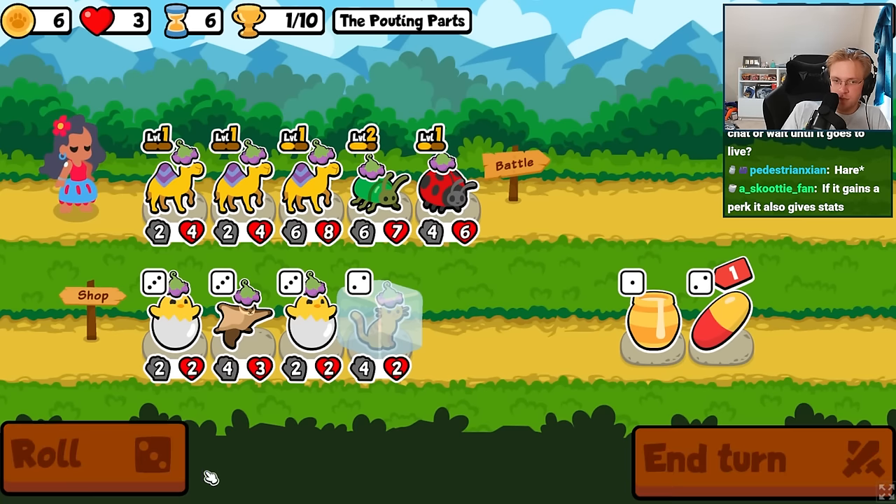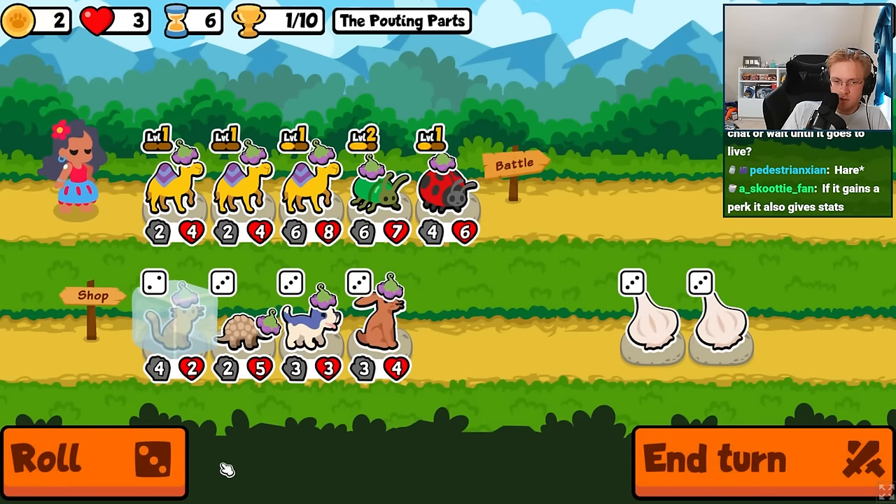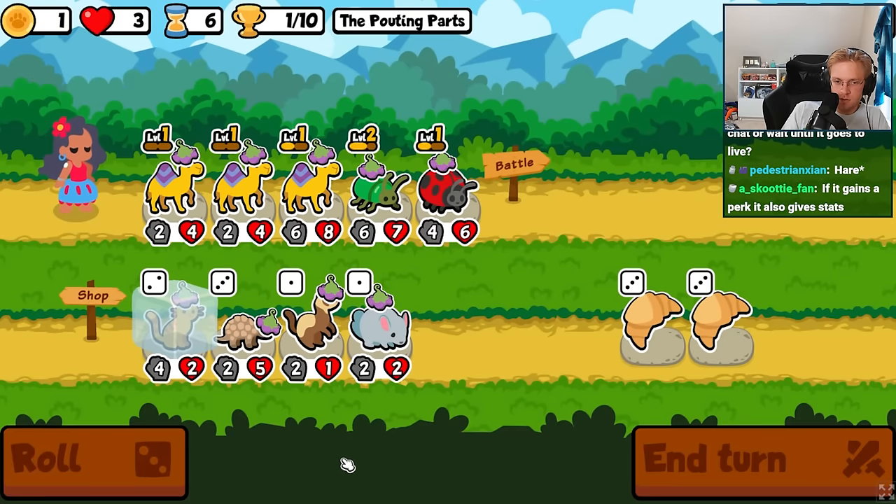The hare currently is still a bit buggy, but the way it's supposed to work is that at the start of battle, it's supposed to steal a random enemy-held food, with the level of the hare determining what tier pet it can steal from.